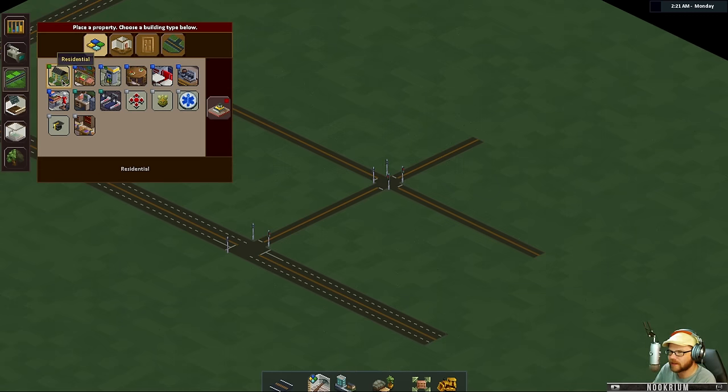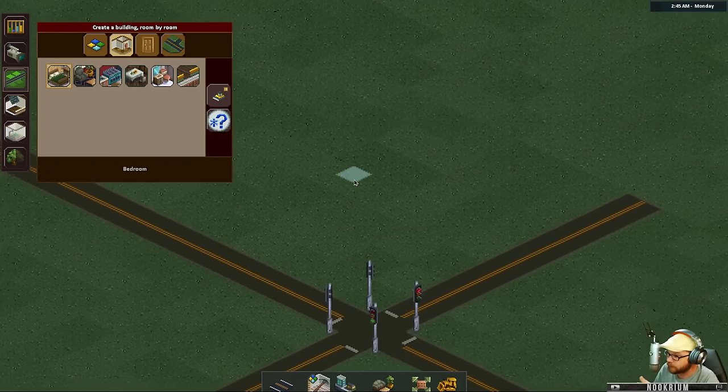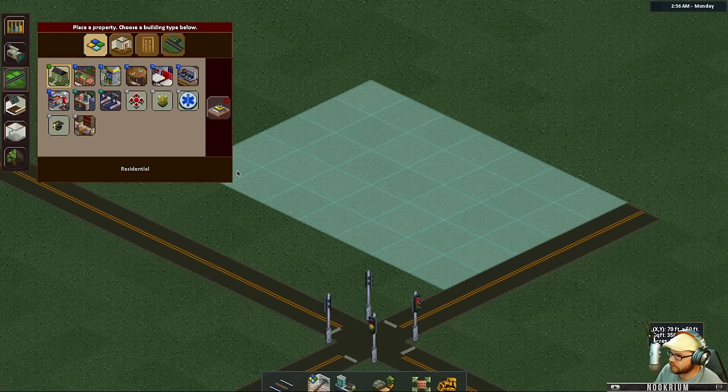When you build these buildings — like a house — people will come and move in and live there. They'll go to their job and all that kind of stuff. We can create buildings from scratch, which we'll do right now, or use pre-made ones. Let's get a residential spot and place it down right there.